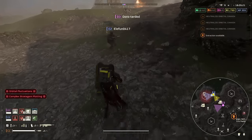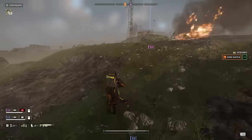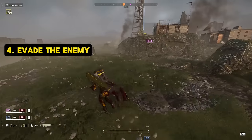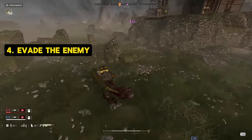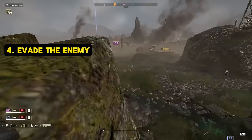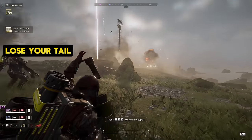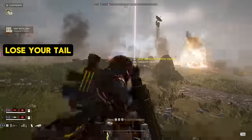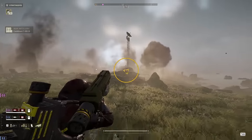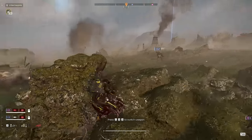I want to show y'all what happens next because it goes into our fourth and last point: how to evade the bots. When it comes to evading the bots, the first thing that comes to mind is you've got to lose your tail. If any bots that are quick, like Scout Striders or even Hulks sometimes, are following you, you really want to take those out first. Our rear is now clear after I took out those two Hulks, and E2 and I can push forward towards the extraction point, but we start to notice a lot of patrols.